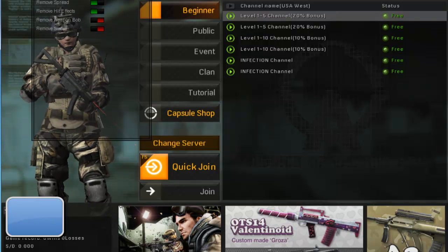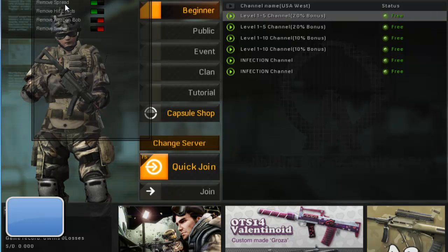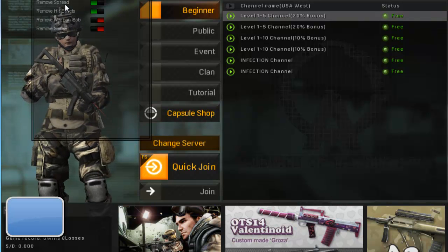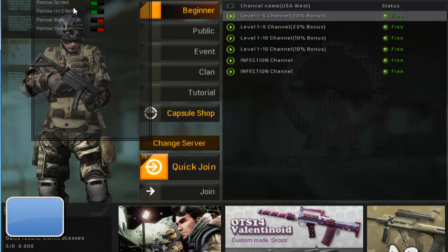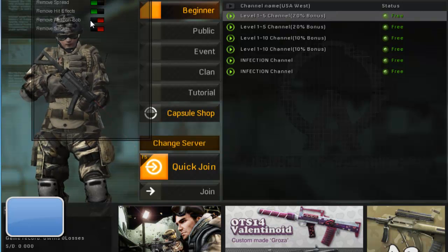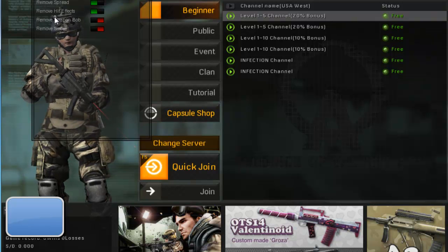Removals — remove recoil: your gun will have absolutely zero recoil, which is a cool feature. With something like Para, it's hard to shoot — use no recoil and it'll shoot in a straight line. Remove spread: it'll stop the spread left to right. Hit effects is an awesome one — if you're shooting someone and they get a shot in on you, your gun bounces up as you get shot; it removes that. This only shows on your screen so other players cannot see it. Weapon bob removes the left-to-right gun sway when you walk and run. Remove smoke: if somebody throws a smoke bomb you can see through it and will not see the smoke on your screen.